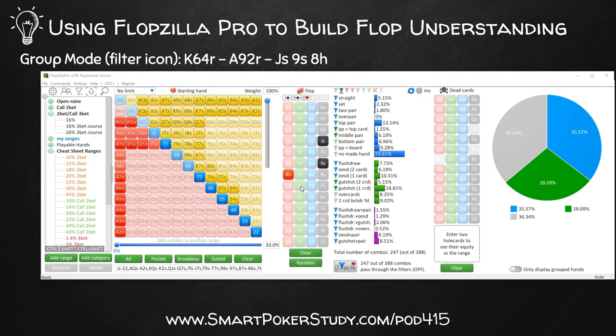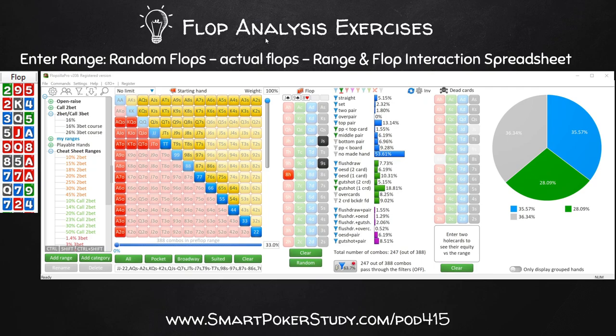Here are three more ways you can do some flop analysis. First, you always have to enter your opponent's range. In Flopzilla Pro, there's a random flops button at the bottom of the board section - just click random.